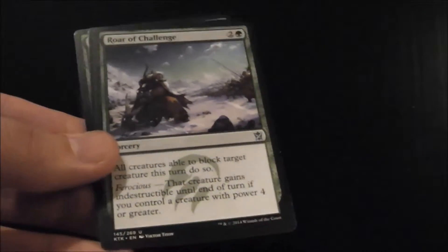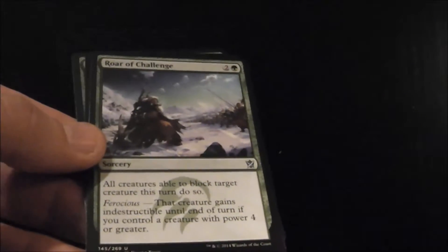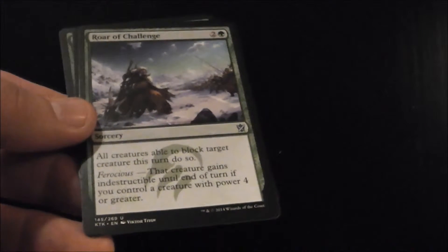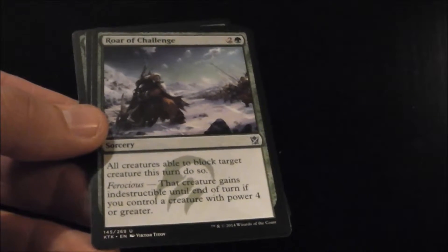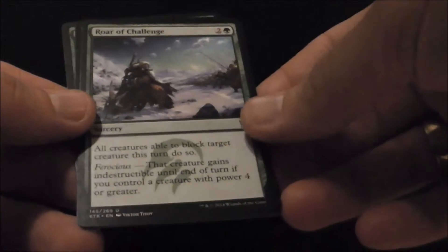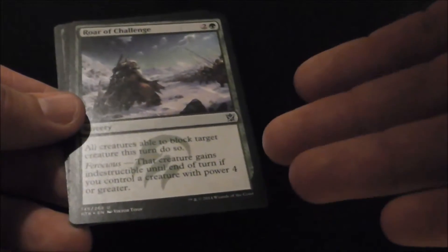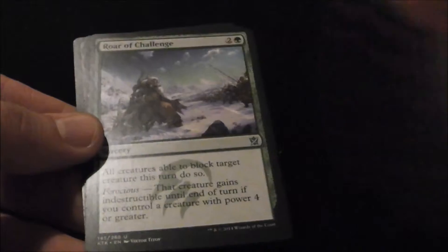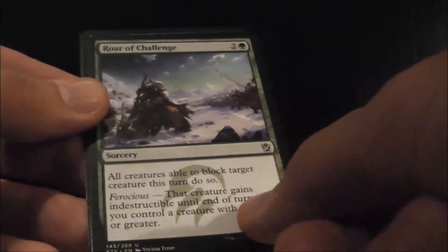Roar of Challenge I really like, especially when you combo it with Feat of Resistance — you play this and all their creatures have to block it, then you do Feat of Resistance, giving it protection from that color. If they only have one color of creature, they just blocked one creature and it didn't even die. If you have Ferocious, you don't even need to worry about Feat of Resistance; but if not, you can combo it. The easiest way is just to have a Ferocious trigger.